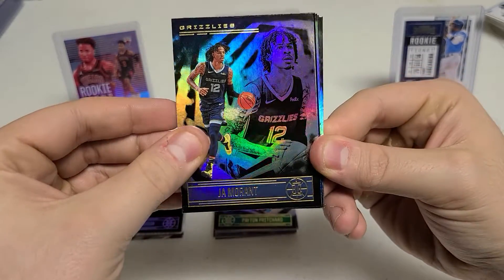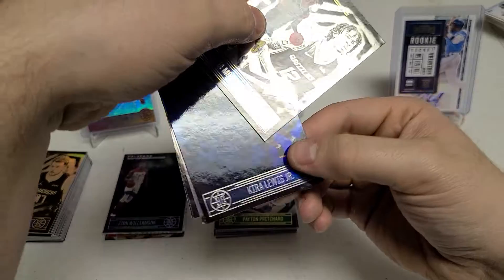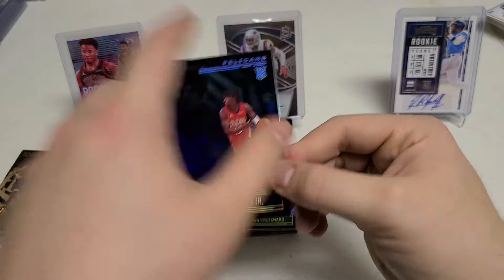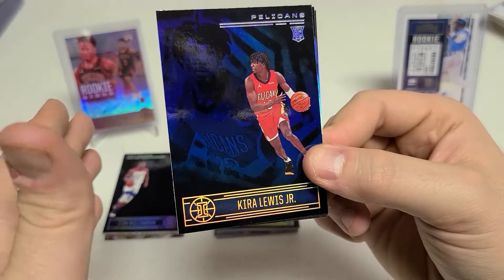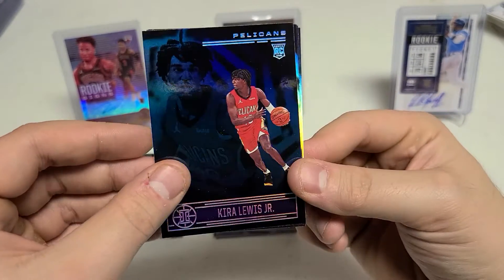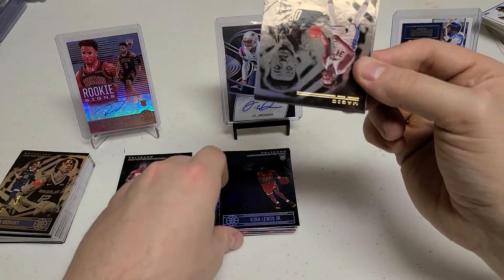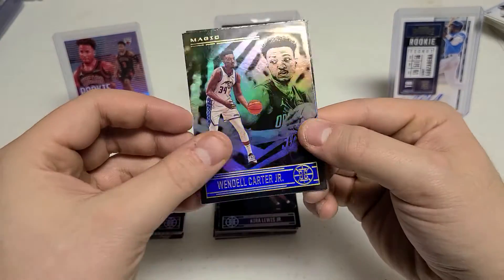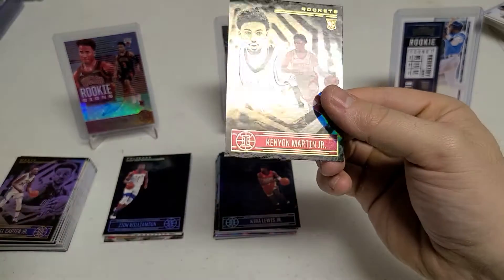Ja Morant — at least that's new. We have a Kira Lewis Jr. — blue variation. It's a different rookie. No auto in this pack, but at least that's a new rookie. Three last cards — can we get someone worth it? Wendell Carter Jr., Avdija, Kenyon Martin Jr.